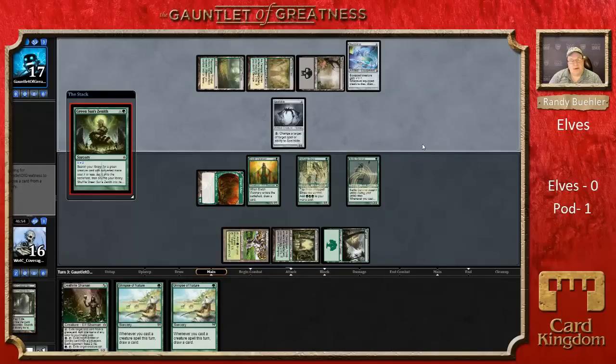I do miss Wirewood Symbiote. Wirewood Symbiote lets you pick up an Elf to untap a creature you control; Quirion Ranger lets you pick up a Forest to untap a creature. They are not in Modern though — they're in Onslaught, which predates Modern. I'm pretty sure those aren't in Modern; if they are, somebody misbuilt me an Elf list.